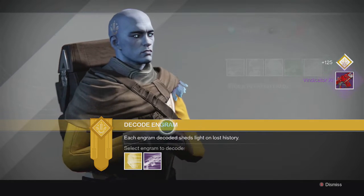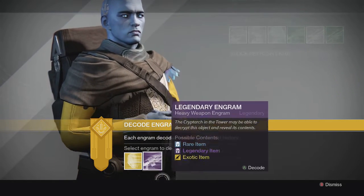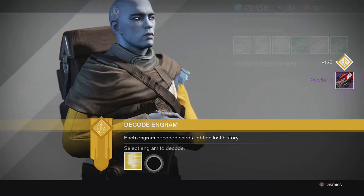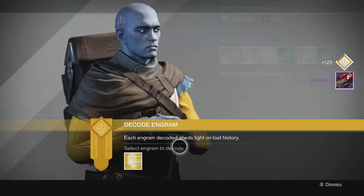For the legendary weapons, for the primary we get a Vindicator 11 auto rifle — I'll take a look at these after I open them up. For the heavy we get a Pacifier 10, another New Monarchy gun.